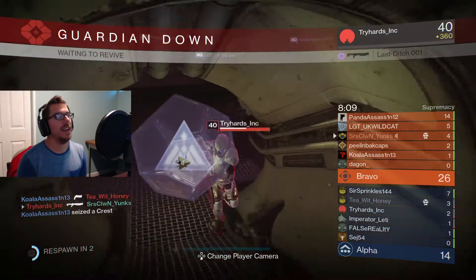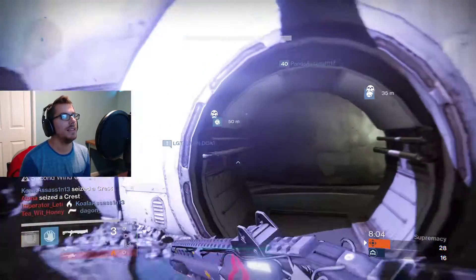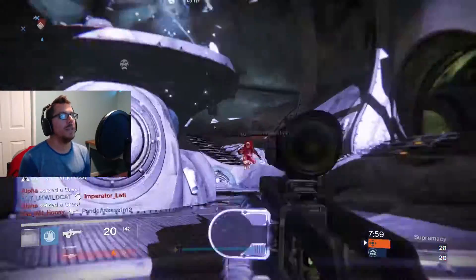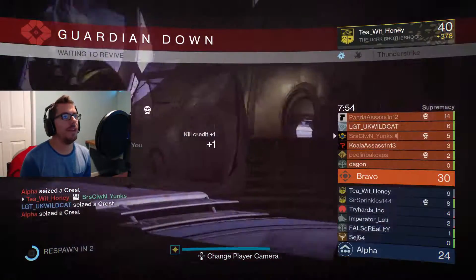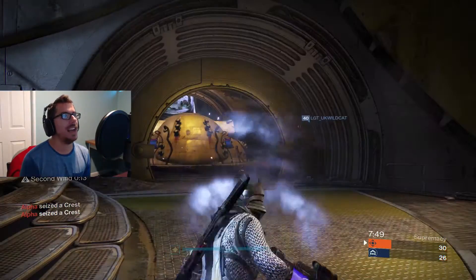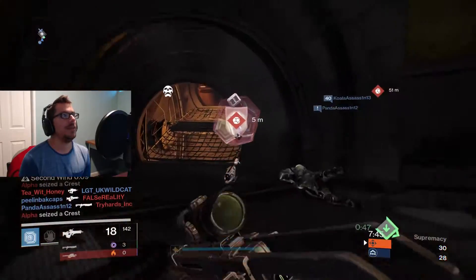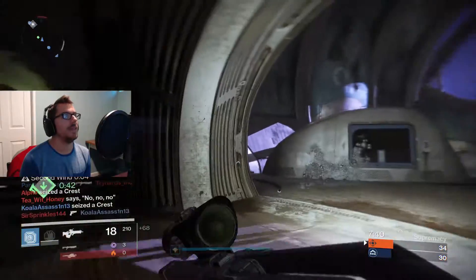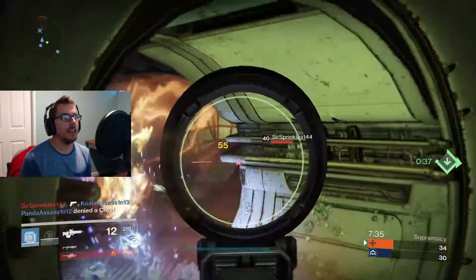He got me — that is unfortunate. My melee, I don't think it would have killed him anyway, but it missed, which really sucks. Kind of all over the place right now, let's get back into the groove. There's a fusion — I think he's using Plan C. We've got all types of variety now in the games: shotguns, sidearms, fusion rifles. That is absolutely amazing. I'm going to steal his crest — probably shouldn't have, but it happens all the time. Let's try to do something different and not die as much.